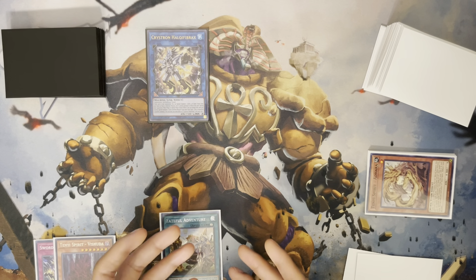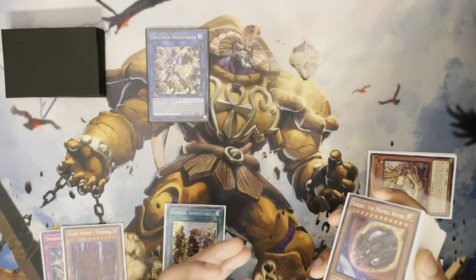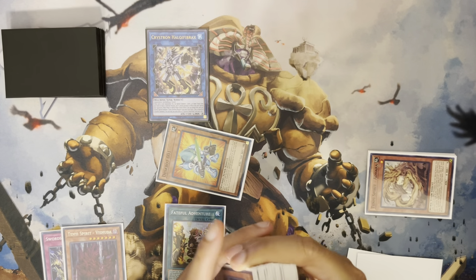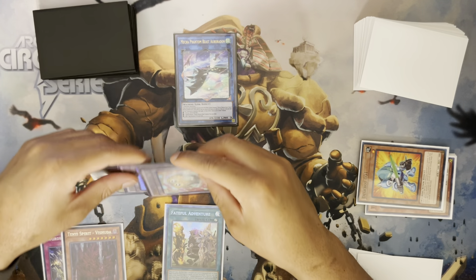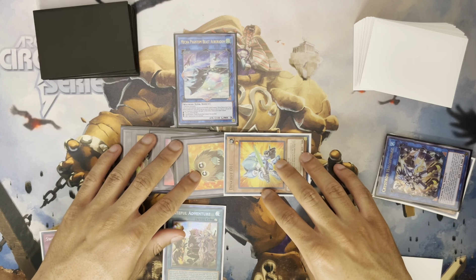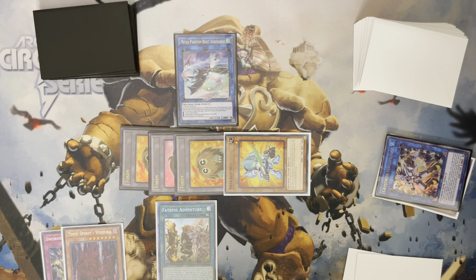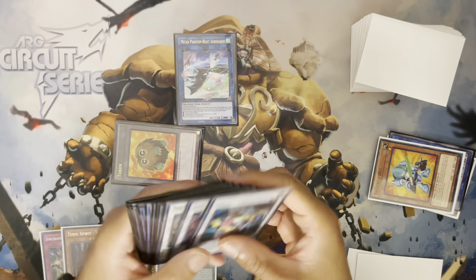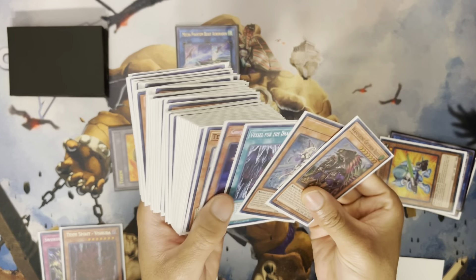Chain link one Halki Fibrax, chain link two Fateful Adventure — this protects us from any hand trap on it. Once again, if they had Ash or Ogre they would have used them, but it's something to keep in mind. Resolve the effect — go for Despot 001. Link these up into our copy of Auroradon — summon out three tokens, Despot revives itself. We don't have Ashina in grave so our options are a little limited here. The only tuner we have access to is the 001. Without another hand trap we can't summon another tuner, so in this case we've got to go straight into Yazi.